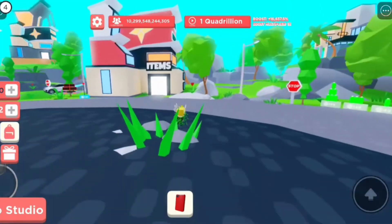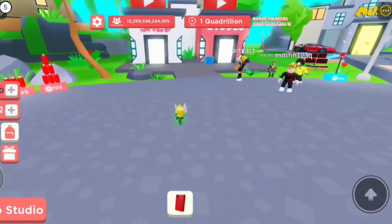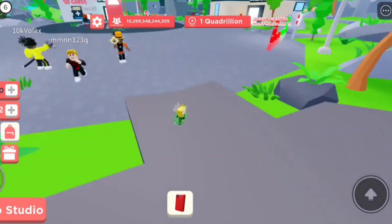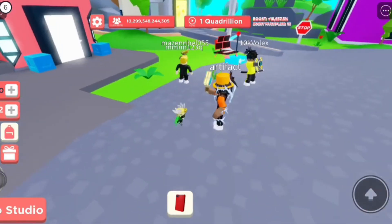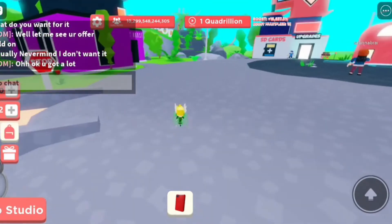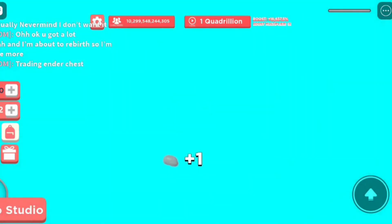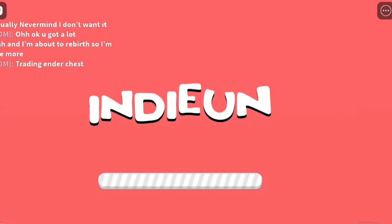I left the game, came back into a new server, and then four of my internet sticks and three of my water plaques were gone. I don't know if that was a glitch or if he took them — it was probably a glitch, which was very upsetting because I only needed one more to make the glitch plaque.